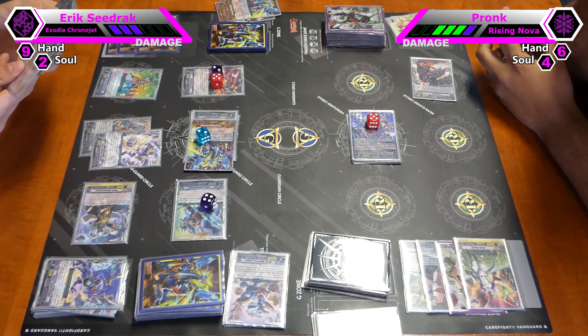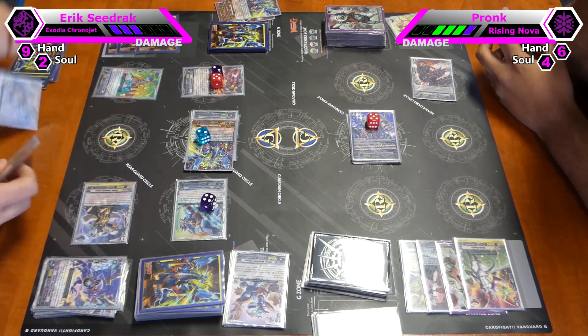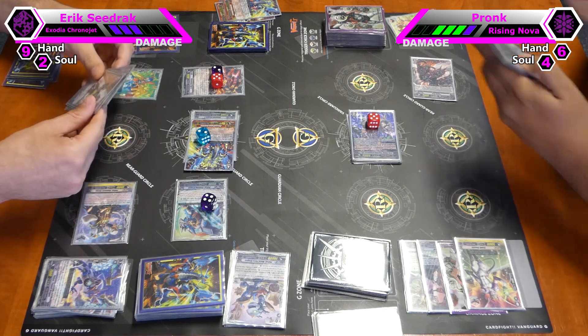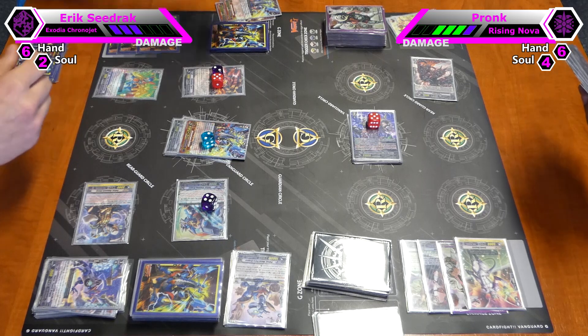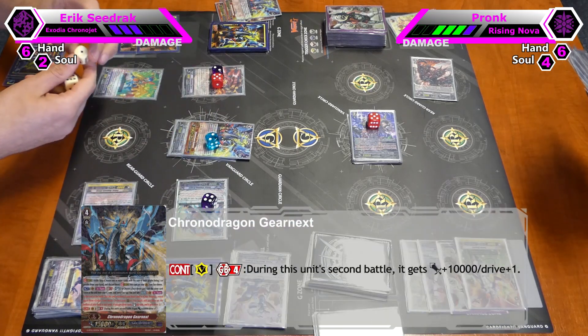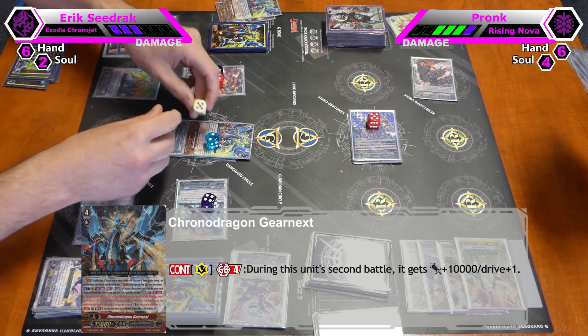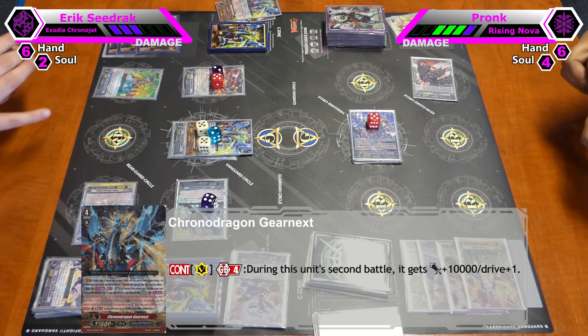I'll keep this one. I think it will restand — and GB4. He will lose two drive checks, but GB4 will activate on the second attack. He will gain 10k and he will gain another drive, so he'll be back to twin drive.